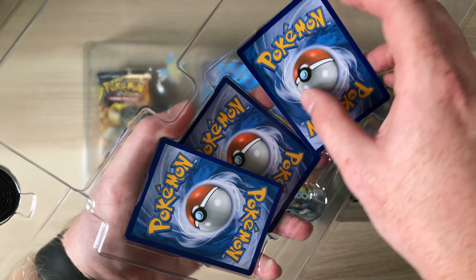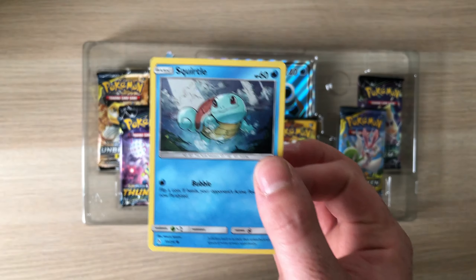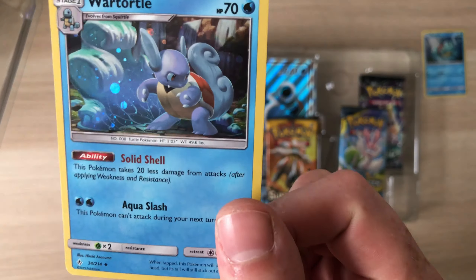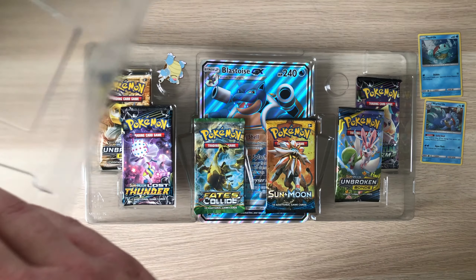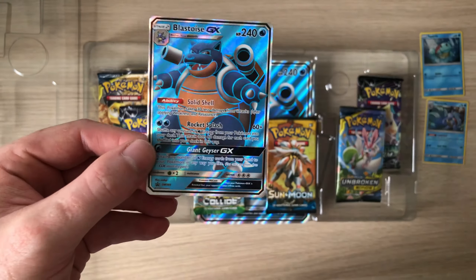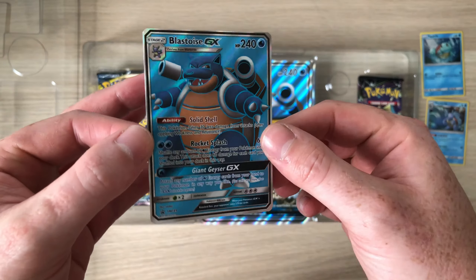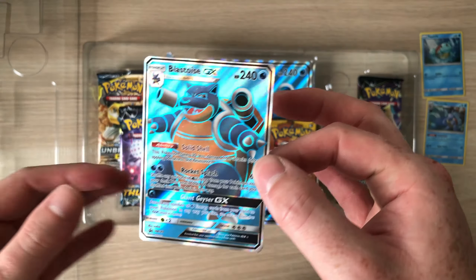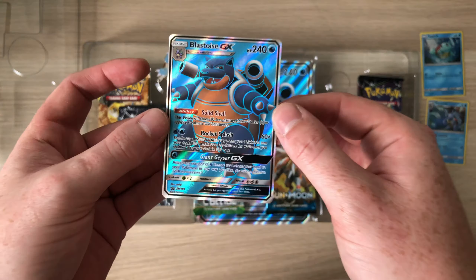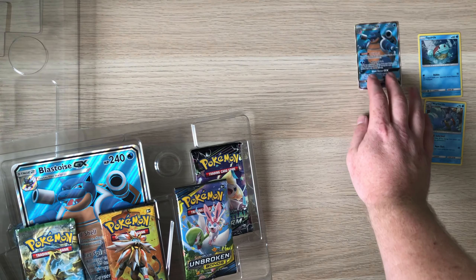I think that's a Squirtle — there's a Squirtle card with a bubble-sort of holo in the background. Let's get this water card out as well. All these cards are from Unbroken Bonds, which is also featured in that giveaway video since I finished the master set apart from these promos. I love this card — I love the light blue highlights on the Blastoise. Very nice promo card.